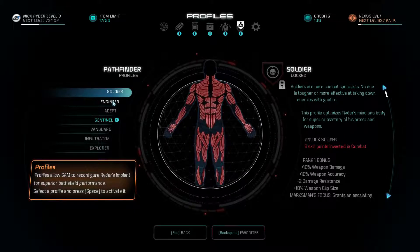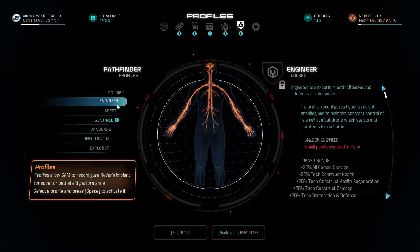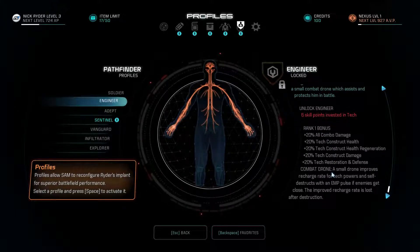Now the last time I was chatting with you guys, I was dealing with profiles. Let me see what this is. Soldier — pretty much just no human abilities, just the ability to take more damage and have better accuracy. Engineer — I'm thinking it's more like dealing with tech. Do they come with any powers? Combat drone — that's it.